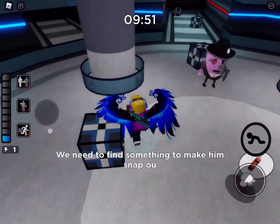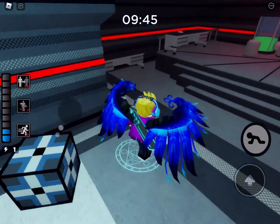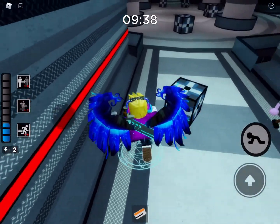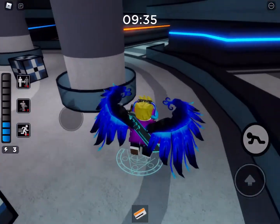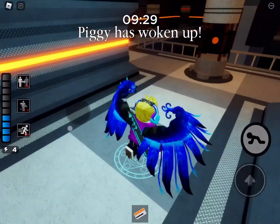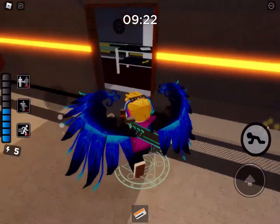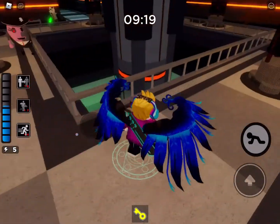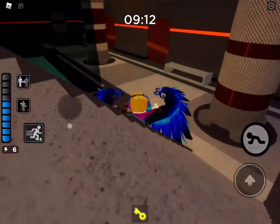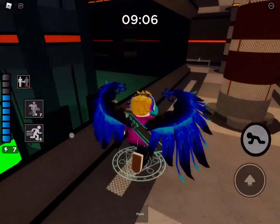We need to find something to make him snap out of it. Here we go guys. We'll start off in here. Okay, yellow key in a perfect spot. So in this chapter I've got to be really careful because there are some complicated things — we have two bots: Mr. P and Badgie.